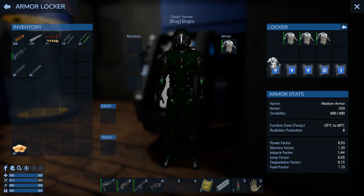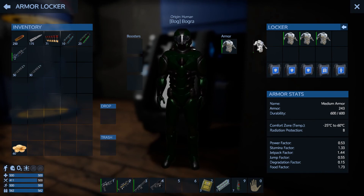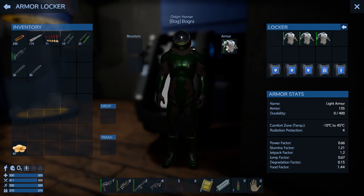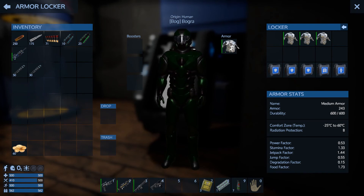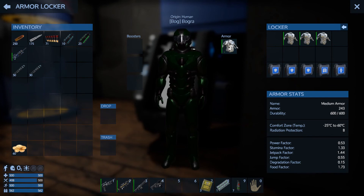I don't know what all of these stats mean. I'm not sure what power factor would mean. Stamina factor I guess would be how much it hinders you moving — and since the lighter one is lower, the lower it is the better the stamina. Jetpack factor looks like the higher it is the better it is — 55 to 67. Degradation factor I don't know what that means, and food factor I'm assuming the higher it is the more food you're going to use.